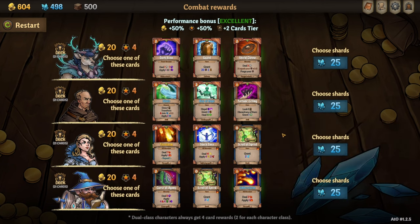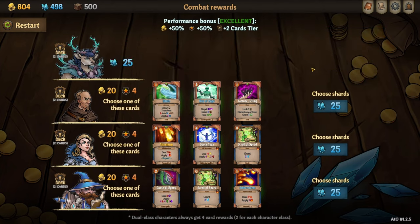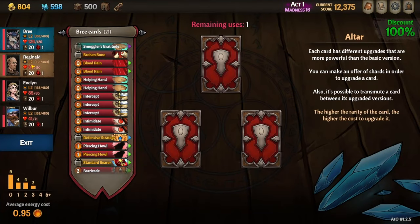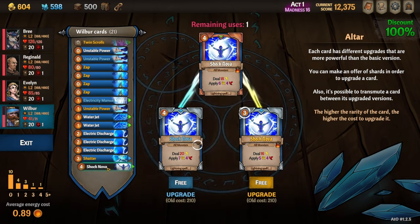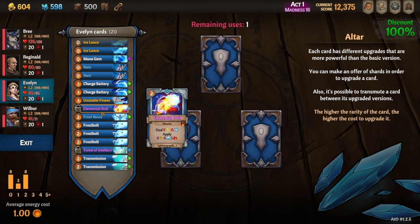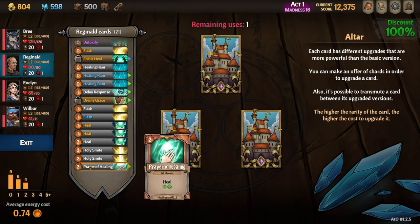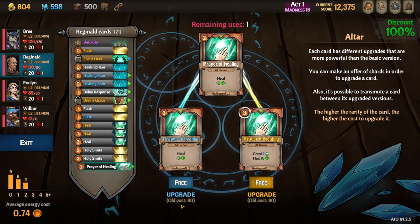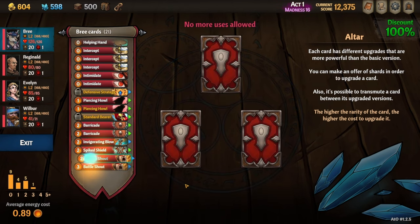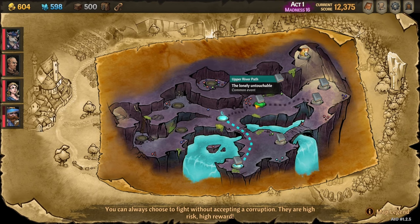We're getting a lot of excellence and leveling up fast. I don't think Evelynn needs Shock Nova, because she doesn't have a slow perk and isn't dealing as much shock damage. We get a free upgrade so I'm able to upgrade Shock Nova to be cheaper — that way we're often getting 6 energy on the first turn, so we can play both Shock Nova and Shatter on turn 1 if we get them both, plus whatever zaps we draw. I upgrade Prayer of Healing for Reginald and Monogem in Evelynn's deck.